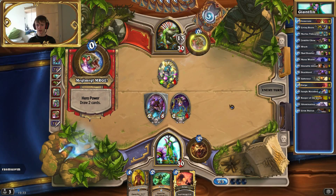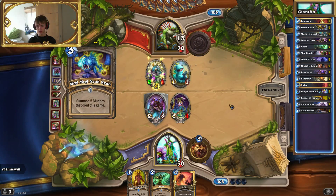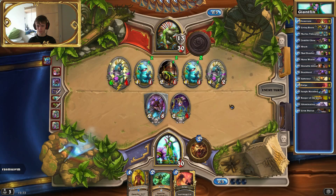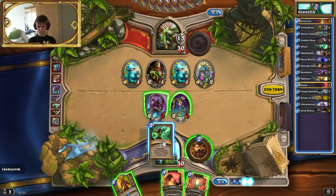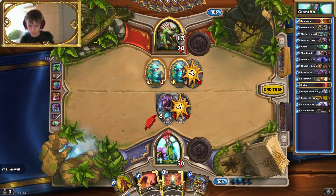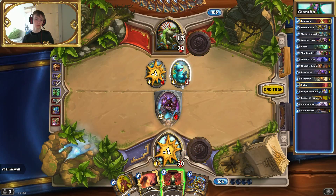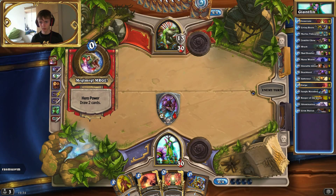If he goes like Warleader and five of these small Murlocs... actually four is enough. That's going to be four Murlocs — that's okay then. He attacks into it, that sucks. I am able to keep my Death Lord alive.